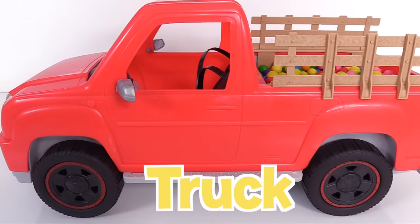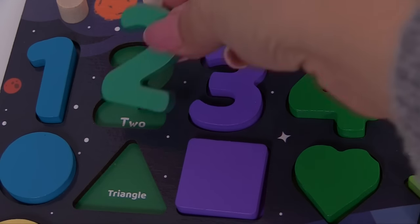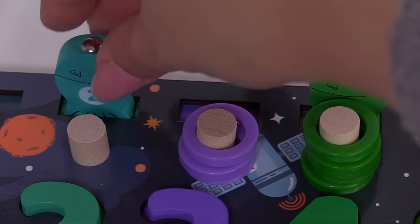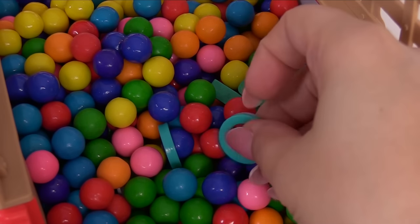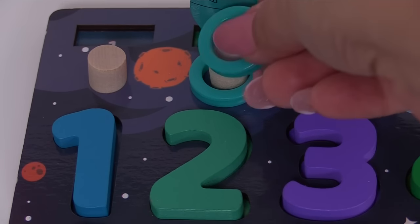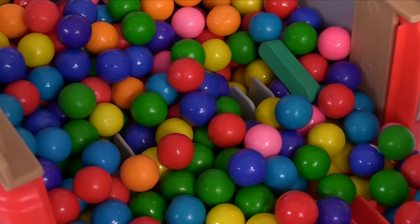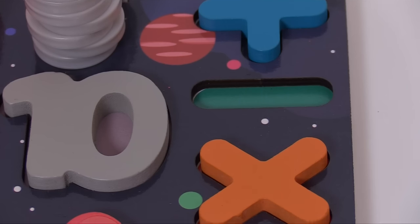Oh look, here's a big red truck! Let's see what we can find in the truck's bed. It's the number two! What else is in here? Here's a fish — it's teal and it has the number two on it. The little fishy swam all the way home. I see something — it's a UFO! And we have one, two teal rings. Oh look, here's a shape — do you know what shape this is? It's a triangle! And here's a symbol — this is a minus symbol.